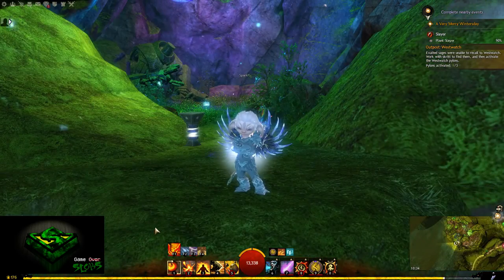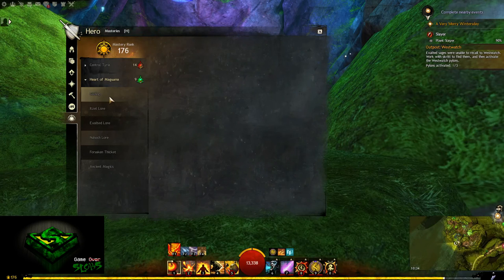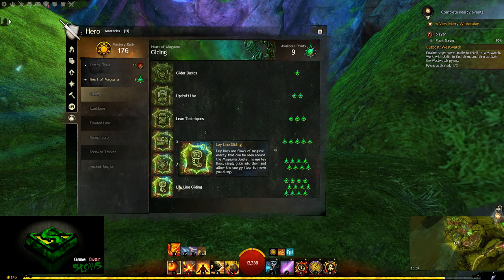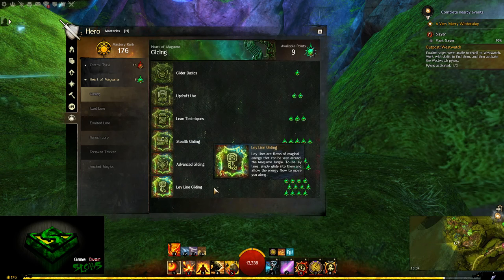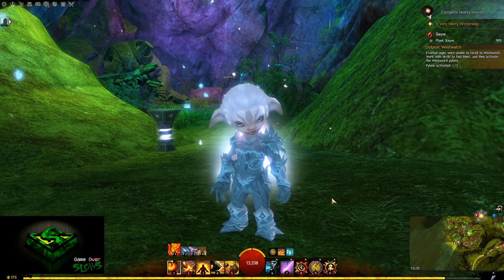For those who don't have the mastery, you can look in your masteries tab in your hero panel to see how far you have gotten. From start to finish with gliding, you will need 31 hero points to unlock Leyline Gliding, which is quite a lot. You will also need an extra one mastery point to get Bouncing Mushrooms unlocked — 32 in total, plus a lot of experience.